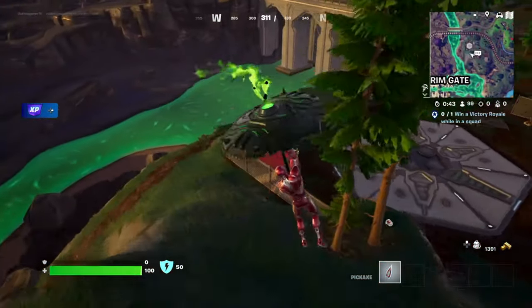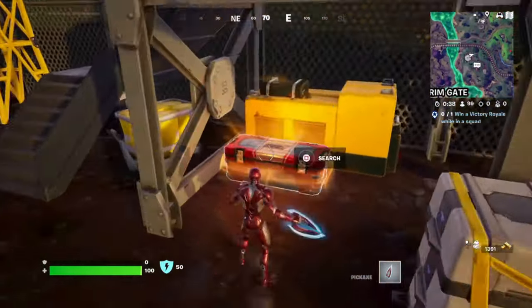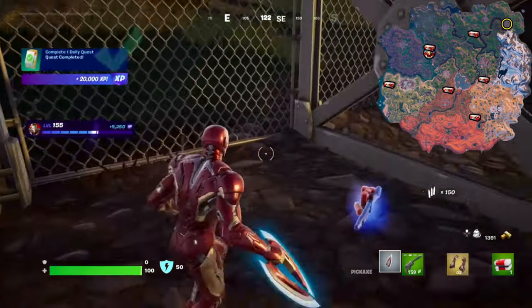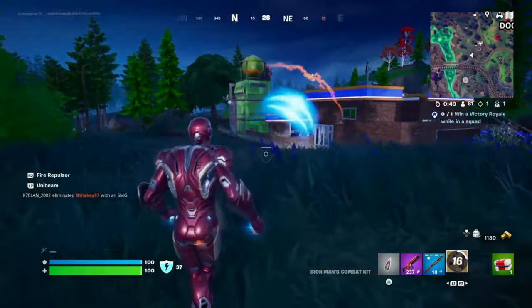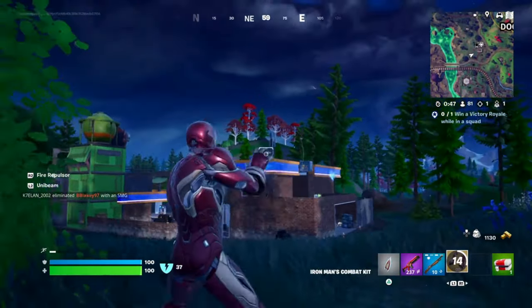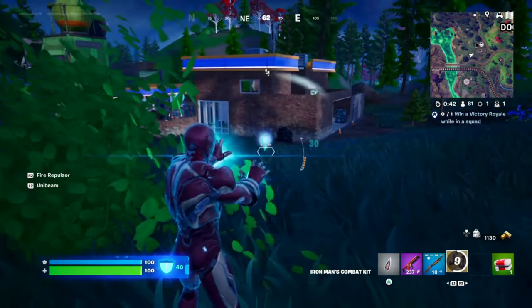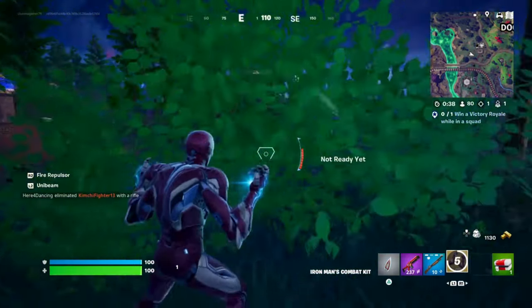After you've talked to Iron Man, the next step is to find a Stark Industry Chest. There are six Stark Mobile Armory Pads across the map, each housing one of these chests. You'll find these pads in places like north of Coastal Columns and the Cemetery, or near the Nitrodrome. Since these spots are highly contested, your best bet is to drop into the area early, grab a chest, and secure Iron Man's weapons before other players do.